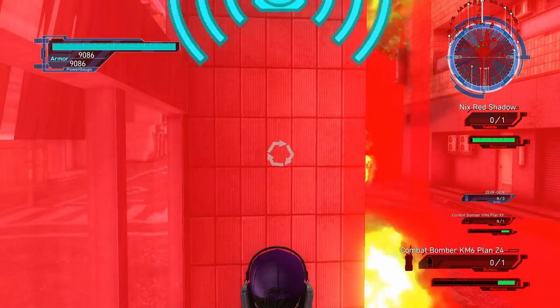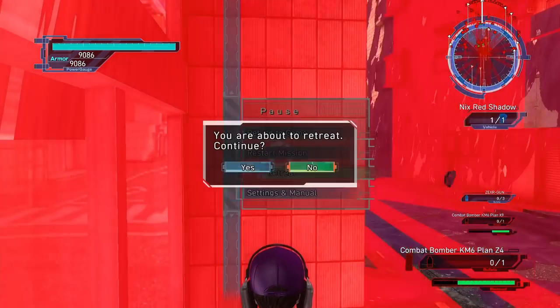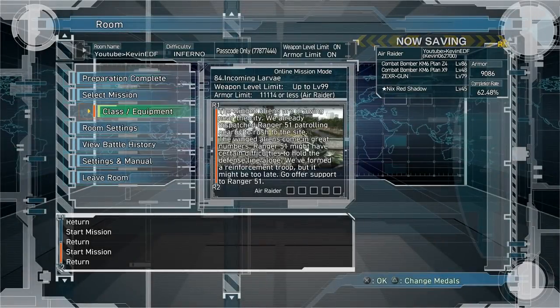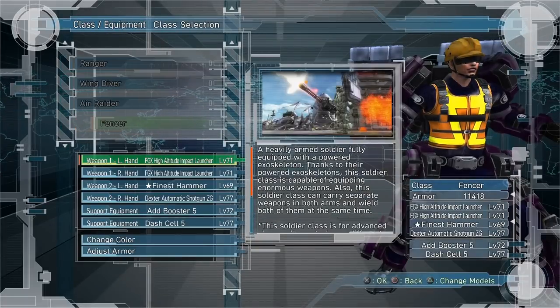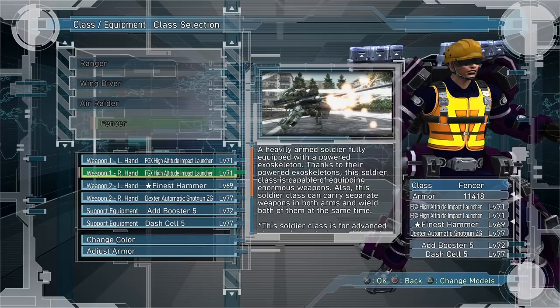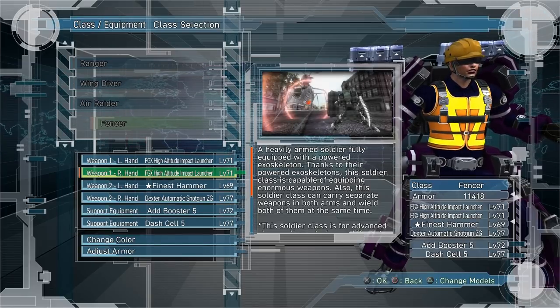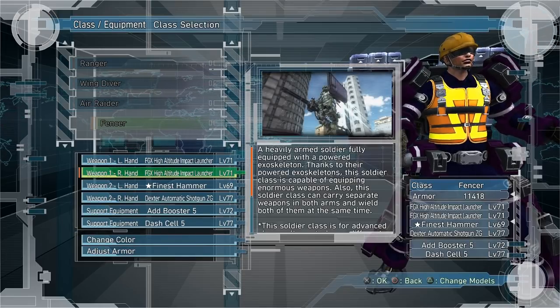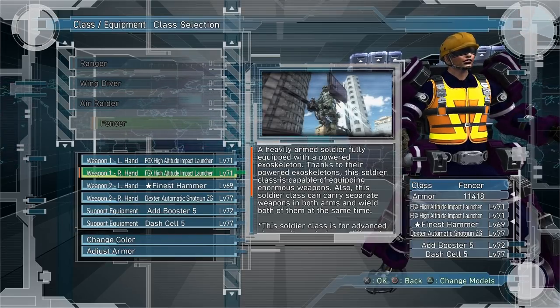Those are my two favorite Air Raider options. Let's move on to Fencer. Now Fencer has a lot of good options for tadpoles as well. It depends if you want to fight them from far away. If they're coming into the map on a certain mission, typically they'll come in after a certain phase happens in the mission, and then you have a chance to attack them while they're doing their mating pattern.